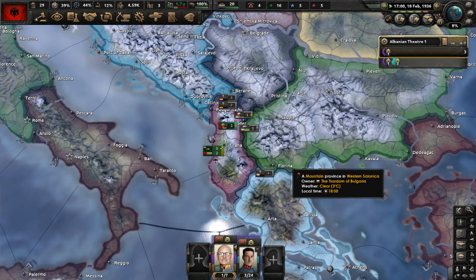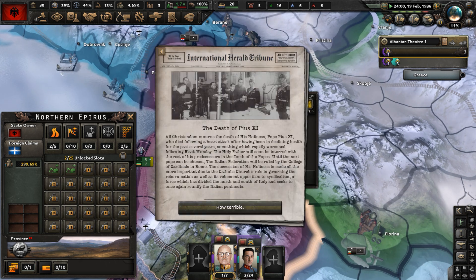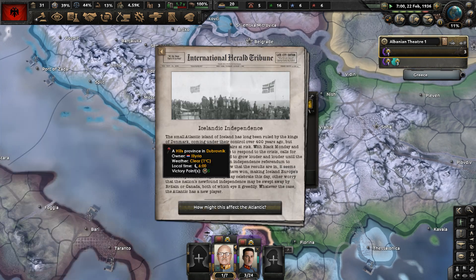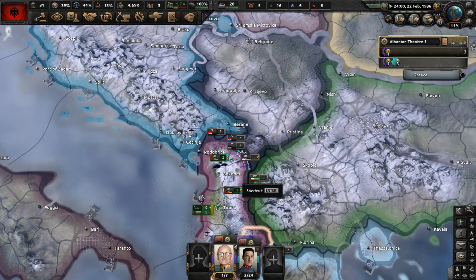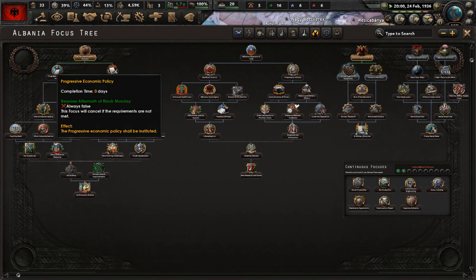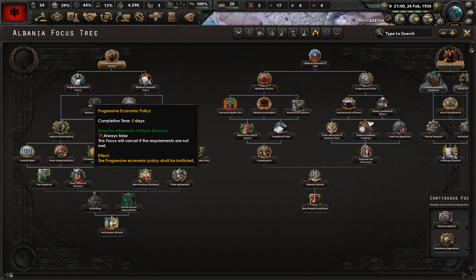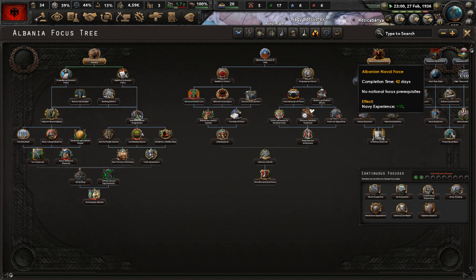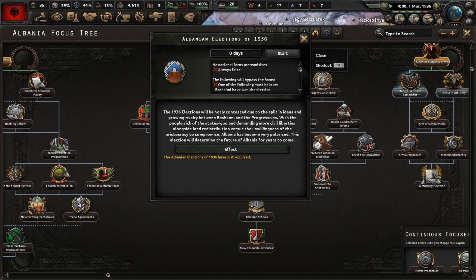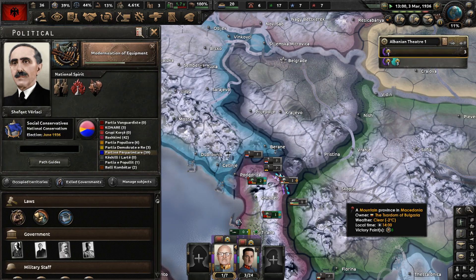We automatically bypass the focus called Aftermath of Black Monday. We can't do anything in the Black Monday part of the focus tree until after an election. The election is coming in June 1936, so all we have to do is wait and let time pass. We want the Progressives — the social conservatives — to win that election.